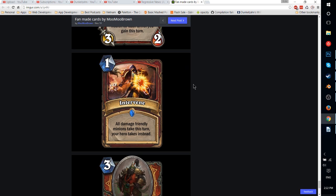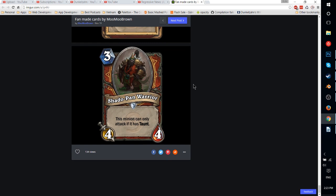Intervene — 1-mana Warrior spell. All damage friendly minions take this turn, your hero takes instead. You would probably use this for trading — your minions get to make trades and the hero takes damage — so it's kind of like a Commanding Shout, just 1 less mana and without the card draw. I'd probably play Commanding Shout over it, because Commanding Shout also cycles your card and doesn't make you take damage as the hero — it just leaves you with a bunch of 1-health minions. And Commanding Shout isn't really viable, so not so great.